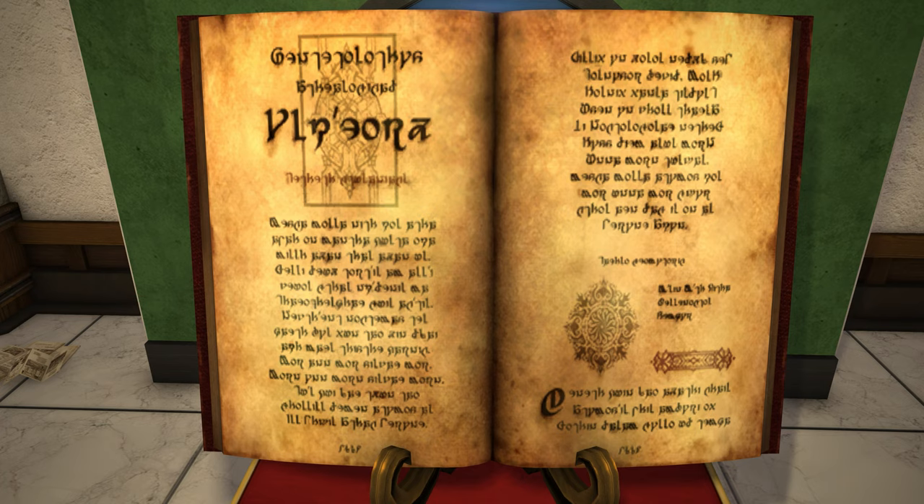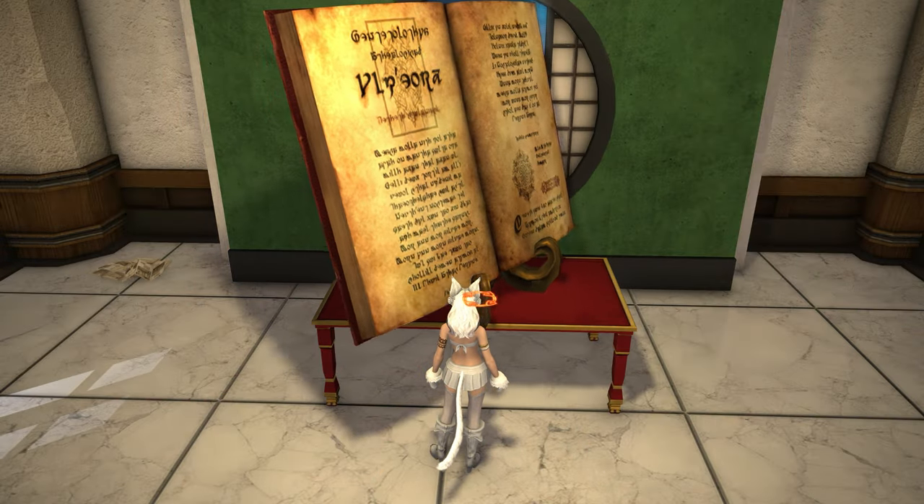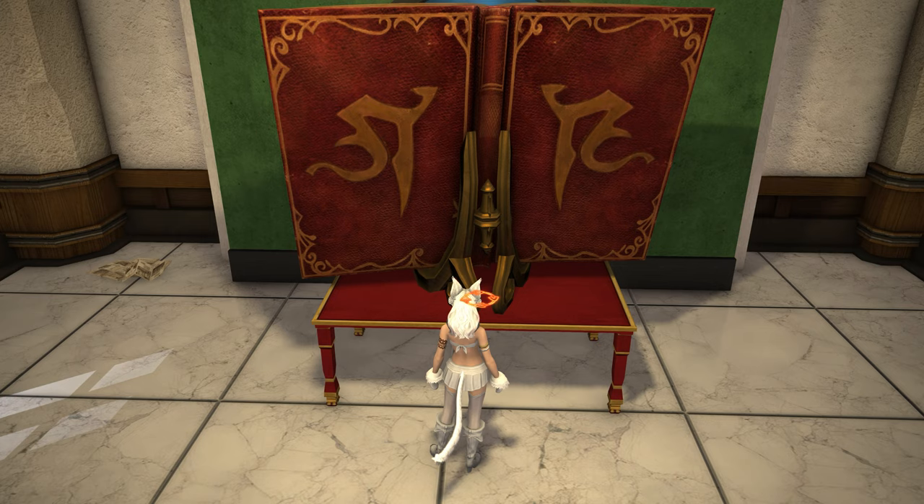It does say on the flavor text, as you can clearly see. It's a very cool item, isn't it? I really like this one. This is what the back of the item looks like, and I think it's a great addition to that sort of evil summoning place that some people might have created in their housing spaces.